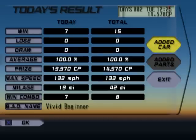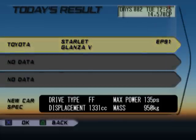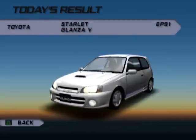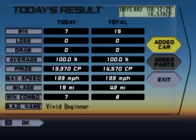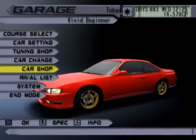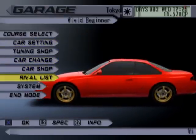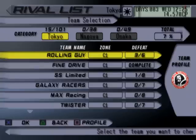Seven wins added. As you can see, our max speed is up to 133 miles an hour — yay! And we unlocked a new car: the Starlet Glanza V. I think they took the approach of, since the Saturn V was a really big rocket, it would be really fast if they put a V at the end.